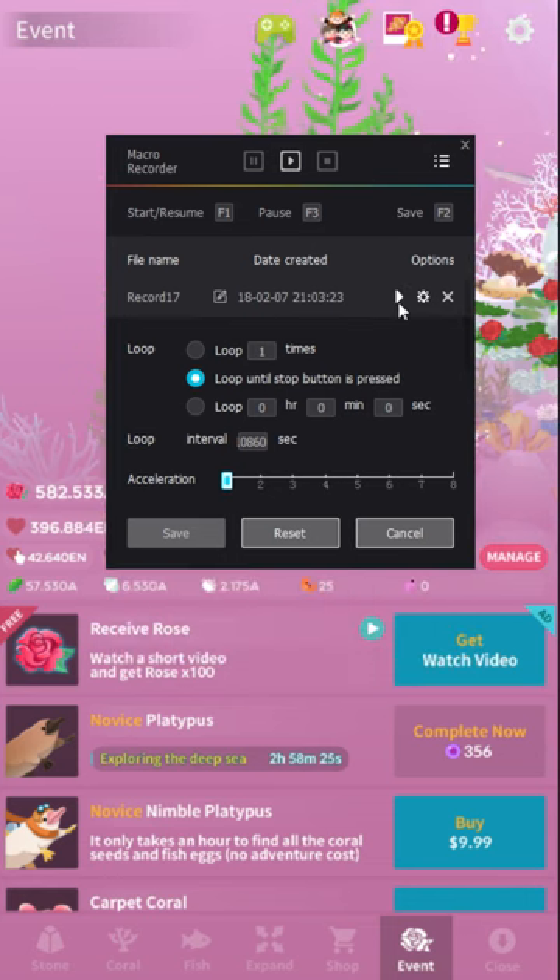Basically, what this will do is run every three hours, claim the platypus reward, and send it back off. The event just started so I haven't tried this out myself. There's a potential pitfall with the 2017 fish, but those are possibly moderately rare, so it should at least run a few times before that happens. There's probably a way to design it so that it's not a problem — if I do hit that issue, I'll make a new video showing a fixed version.